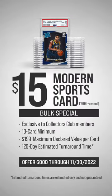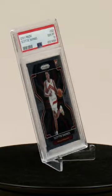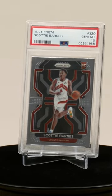Today, I'm going to be showing you three types of cards that are perfect to consider for grading with the new $15 Modern Sports Card Special, available now through the end of November. First up, we have Base Prism Rookie Cards. The Prism Rookie Card is the rookie card that a lot of people look for when looking to collect a specific young player.